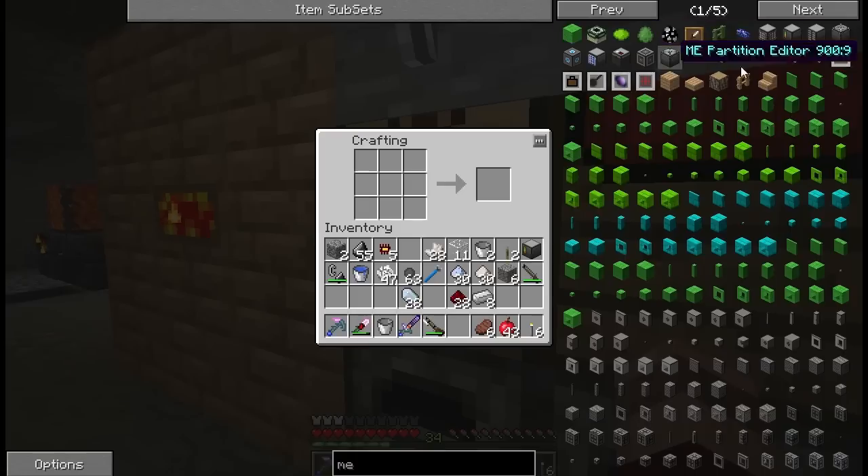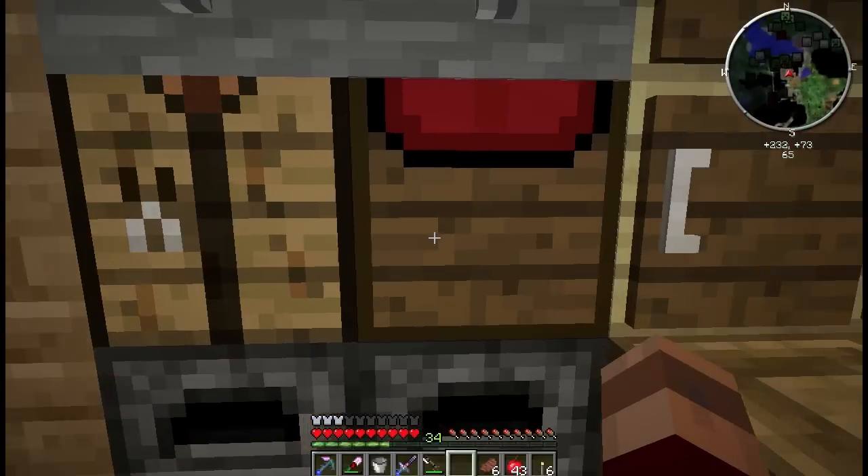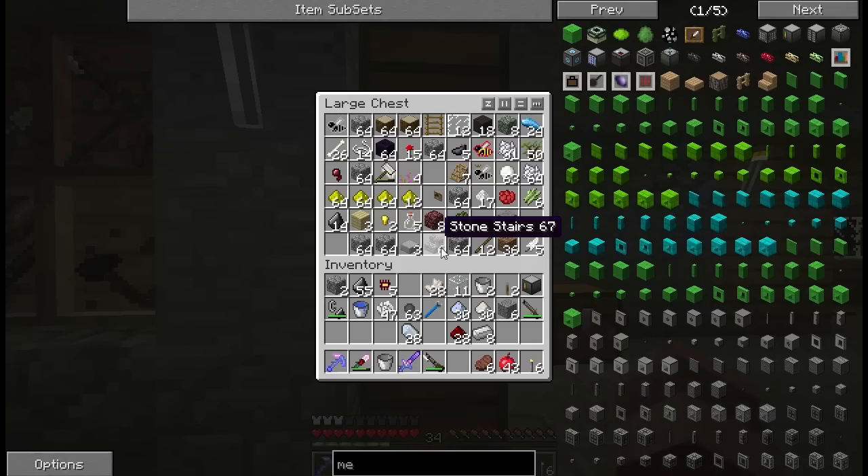You know what you can do though — you can put an interface next to a tesseract, an item tesseract, and it'll work just as well. Really? Yep, the tesseract will output into the interface because that is considered an inventory. Then you wouldn't have to have an import bus on it, so that would work.